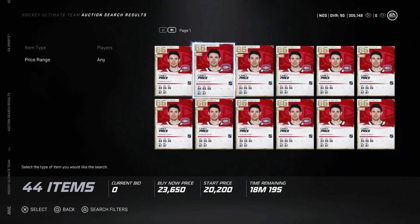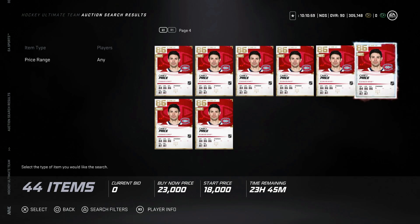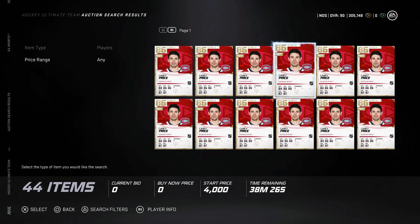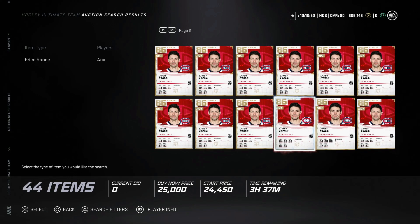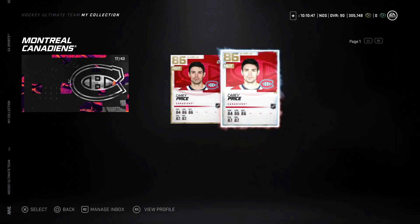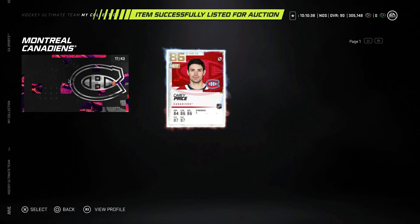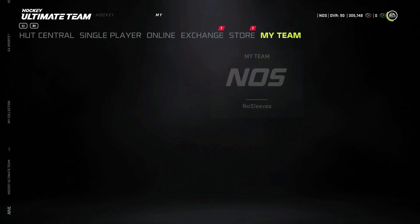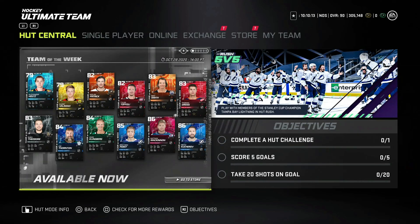That's it for today's releases. Checking Carey Price's market value — looks like low 20s. I'll put him up for just under 20k to undercut the market a bit. Kind of a disappointing pack pull today. Let me know what you pulled from the squad battle release in the comments, and if you have lineup questions check out my 'Who Should You Choose' video and my daily morning videos. See you guys tomorrow!